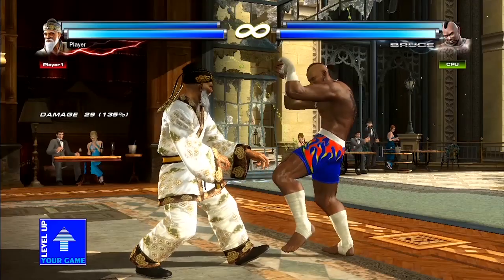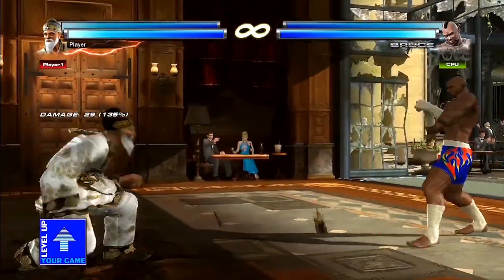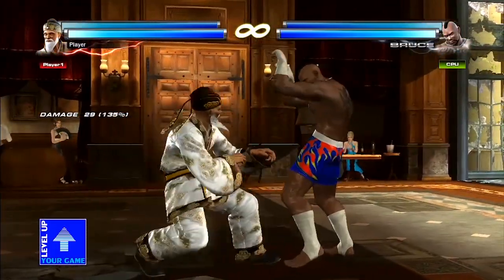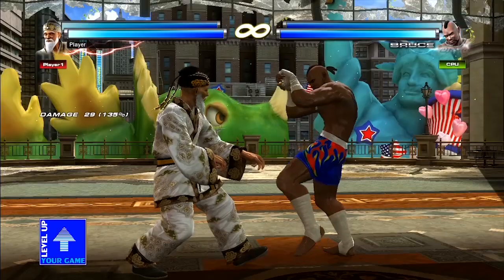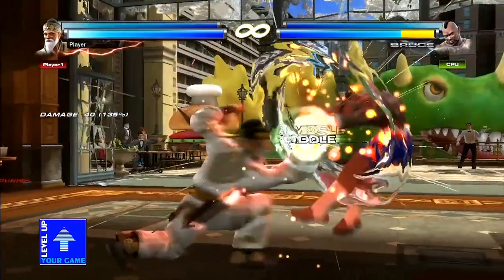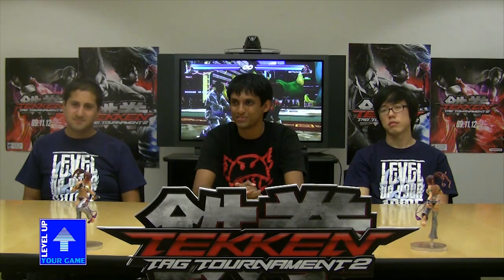We're going to have Bruce do a jab and then a back 2 after it, and I'm going to try to reverse that — and you get a big knee to the face, so you shouldn't try to do that. But as mentioned, Wang's parry can parry pretty much everything in the game. Let's show that he can parry Bruce's back 2. He also parries the unblockable shoulder attack — Wang's parry is very special. It does a lot of stuff that a lot of regular parries just cannot do.